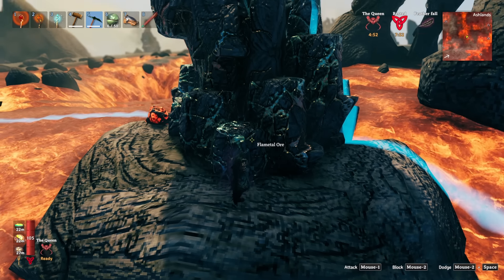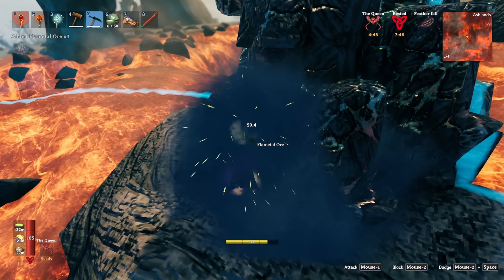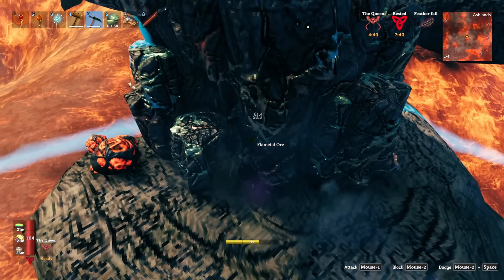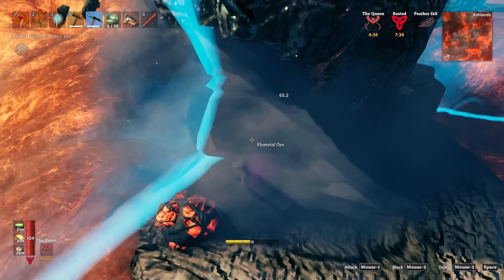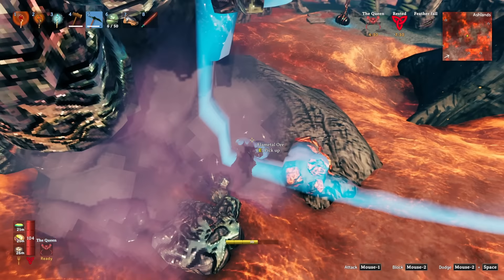Next, make your way over to the pillar. Once you are at the base of it, activate the Queen's Power and start working your way around the base of it, ensuring that you are steadily harvesting and not blowing all of your stamina. You want to clear out the bottom of it as fast as possible. The middle chunks run all the way down to the bottom as well, so you can also clear out the middle of it relatively easily from the bottom.